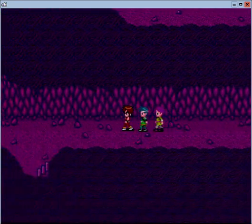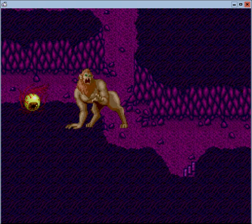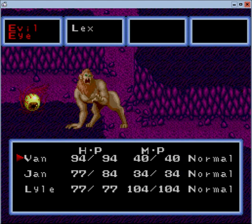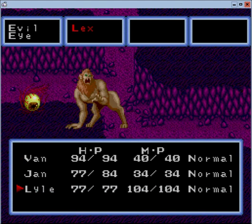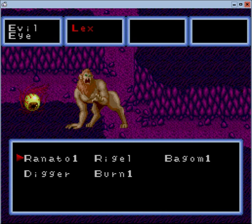Lyle getting another level - nice. And honestly, I might start using his magic once he gets to a certain point. He's already at 104 magic points. I don't know how much it takes to cast a spell, but it takes a lot. So it's not something I really look forward to wasting on. And I think the berries can be used for magic points as well, but I'm not sure.